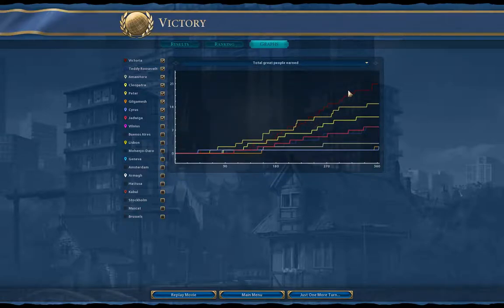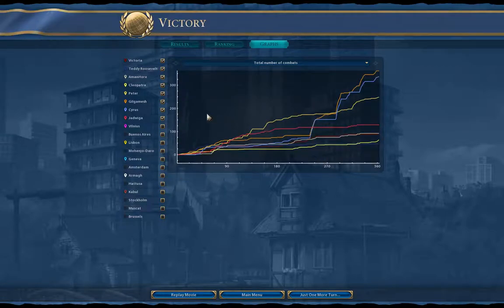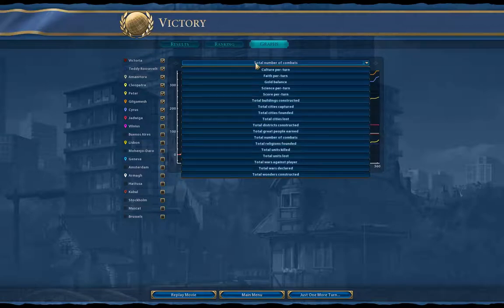I actually won the great people contest, but that doesn't really tell you much — if you get the right great people it makes all the difference; if you don't get the right ones, it doesn't make any difference at all. Combats — Gilgamesh and Persia were right at the top, probably because they were fighting each other. I was down near the bottom because I had a really good layout for avoiding wars, even avoiding barbarians attacking. I think that helped me greatly in the early game.